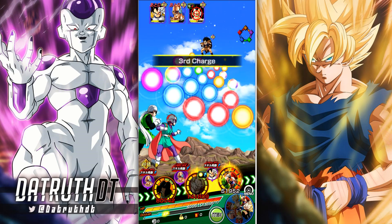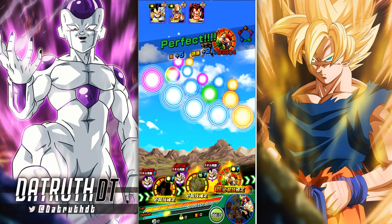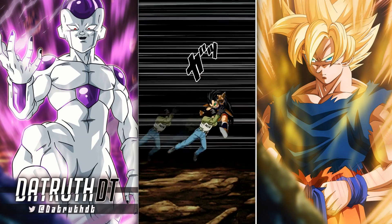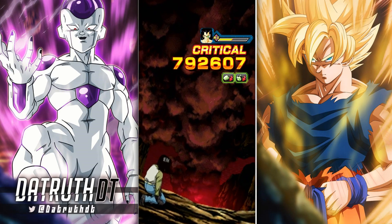Because all three of these are support type units, Great Saiyaman 1 and 2 unfortunately are getting their 18 Ki super attack, which sucks. The 2-turn attack buff they're going to give is nice, but the sealing ability that would have done on Vegeta would have been way better. It is what it is.